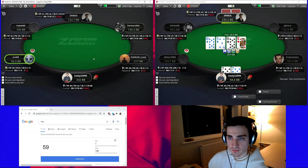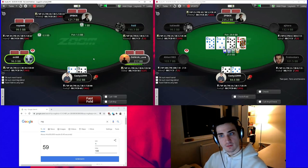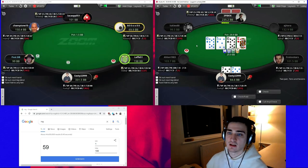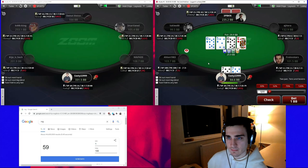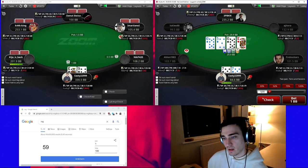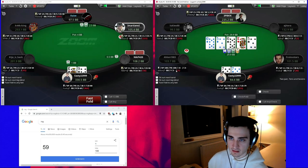That's a very bad turn for us — there are a lot of hands that floated the flop that are now winning. My main line here is going to be trying to get to showdown. If we experience some bets from our opponent we're never going to be betting this turn with this particular hand — we'll just be folding, as there's a very low chance we have the best hand at this point. We could consider threading in some tens as a check back as well.